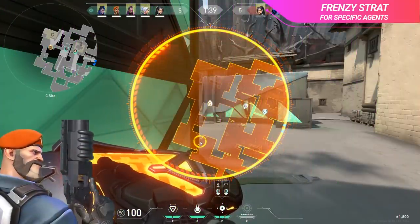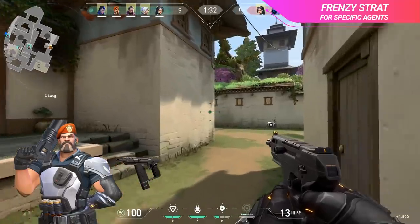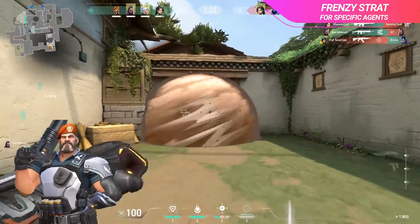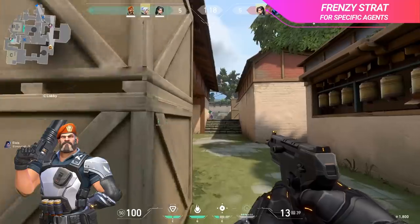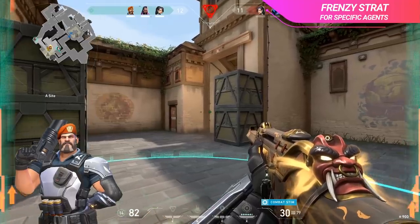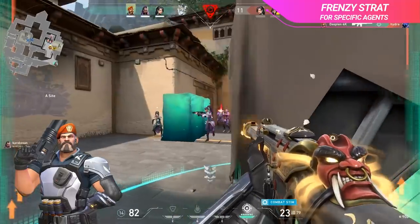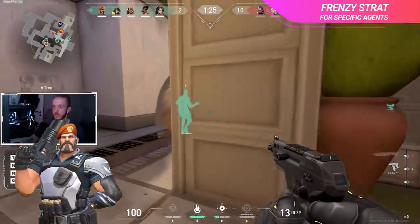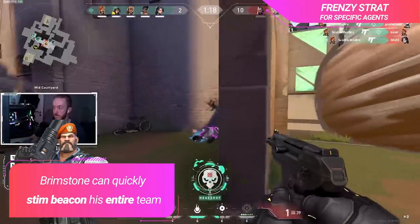Then we have the brimstone strat — one of those cheese strats that's now in the meta. The buy is pretty standard, just opting for a frenzy over your ghost or armor, but the stim beacon is the biggest meta shift here. Brimstone is coming into the meta more because of his insanely long-lasting smokes and the recent nerf to Omen. The new and improved stim beacon makes the 5-man frenzy rush almost unstoppable. Picture a 5-man team jumping out of a hookah smoke or running up C long on Haven with frenzies in hand and stimmed out of their minds — those 13 frenzy shots one person empties in less than a second is an insane amount of damage to go against. Contesting that 5-man frenzy rush is essentially instant death.